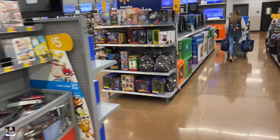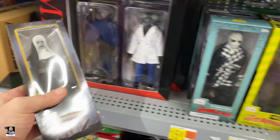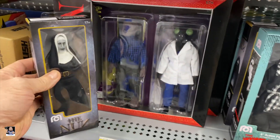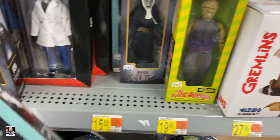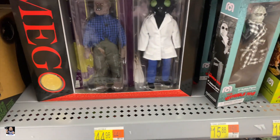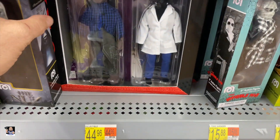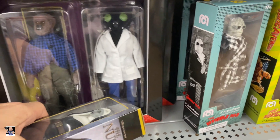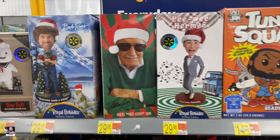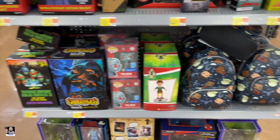We're going to check out the collectibles section, and I already see something I have not seen before. There's Mego — check these out. There's The Nun, Toxic Avenger, Wolfman. I think that's The Fly right there. Oh, that's a two-pack — that's neat. Mr. Lee, Goliath, Super Shredder.